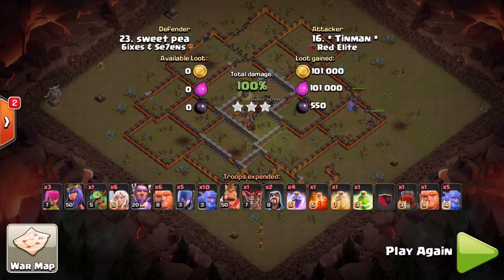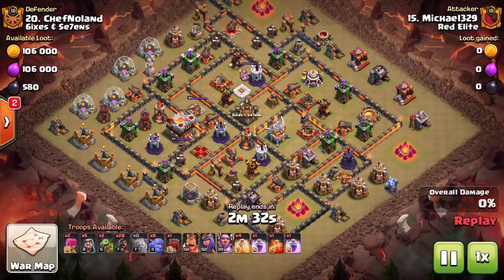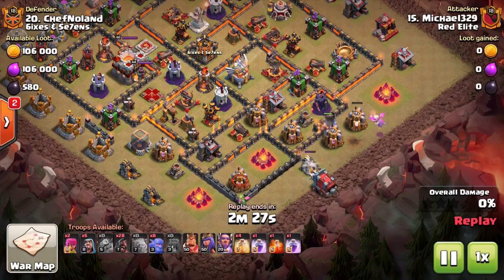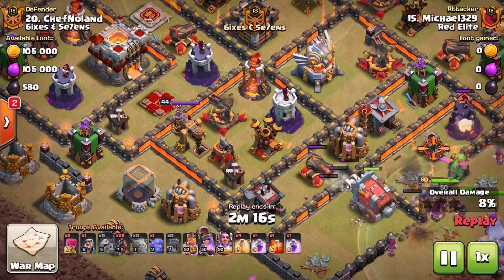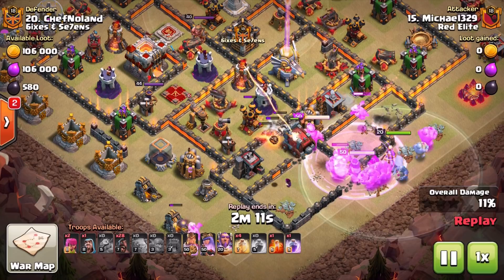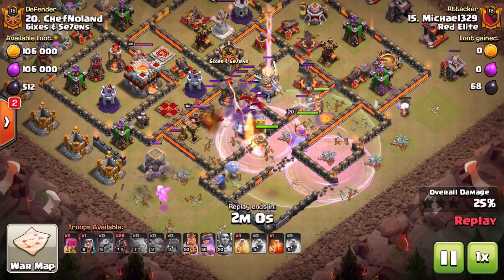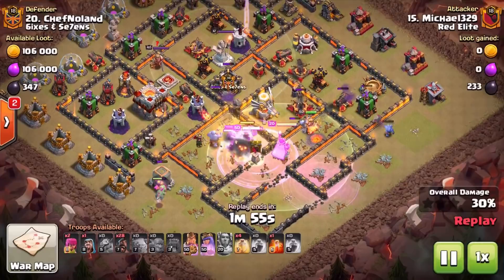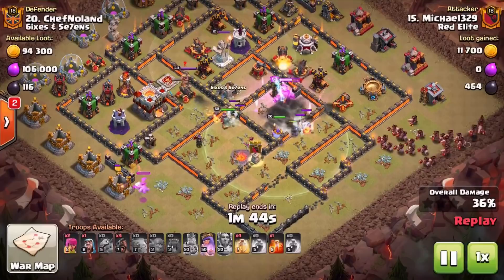I wanted to show you that to remind you about the kill squad in terms of the queen charge and queen walk — make sure you're taking that into account. Massive shout out to Michael, another one of our co-leaders — check out the kill squad he brings. Very similar to Aki, he brings in a golem to get a little bit further tank for the Wall Wrecker, because we basically need to get through to the queen. Look at how deep she is — we're pressing from one side of the base to the other.